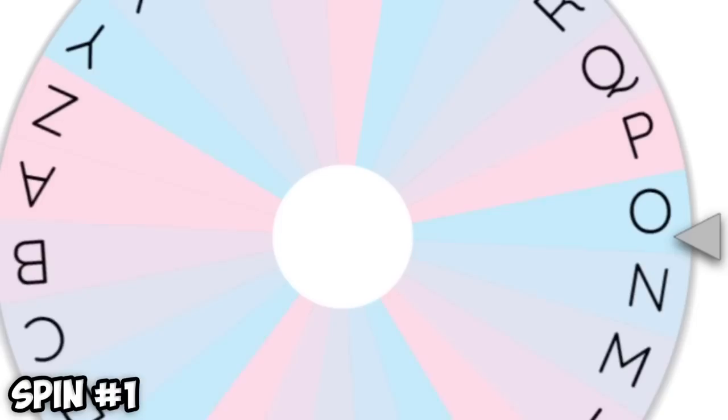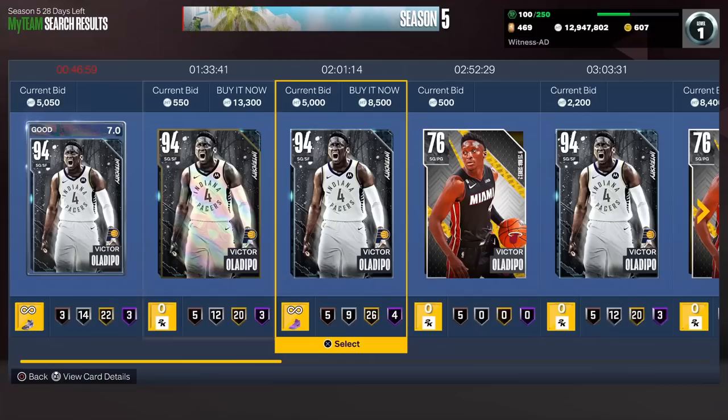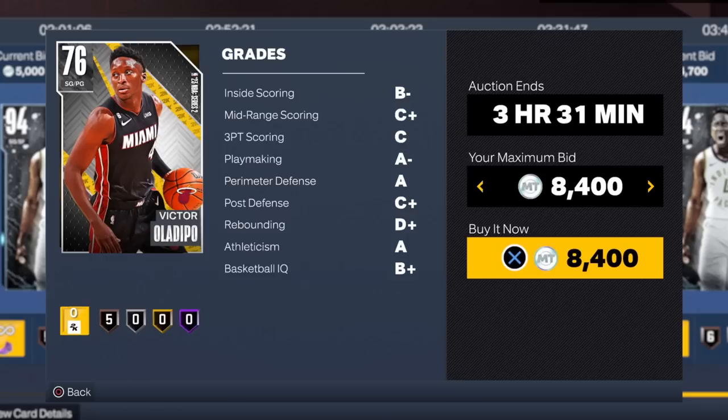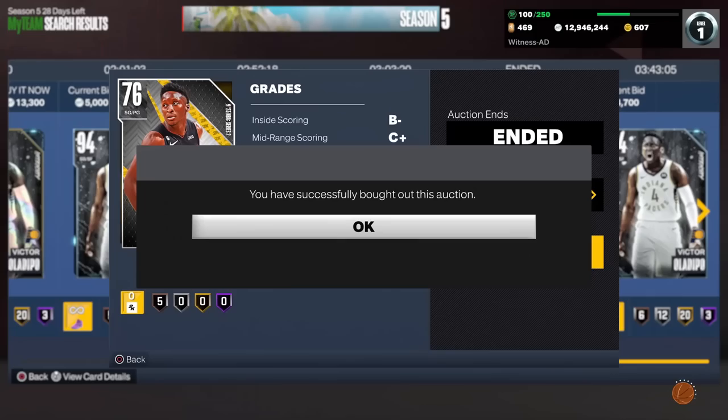I'm just hoping to add a good player to the team, and we get an O. I'm honestly not even too sure if there are many point guards that start with an O. I couldn't find a point guard starting with O except for Victor Oladipo, and this card is a gold, so we're starting off pretty poorly. We're going to have to go ahead and scoop him up as the first player.